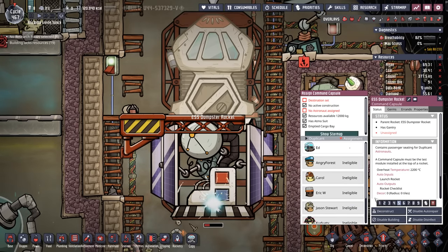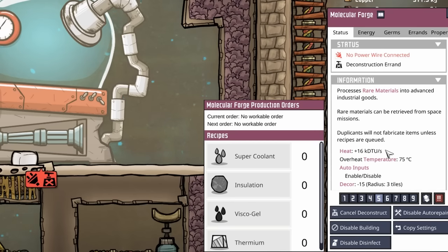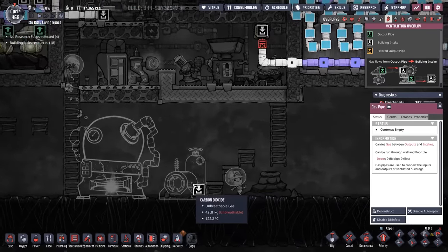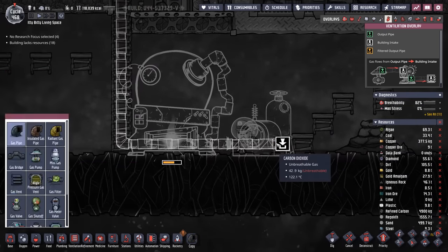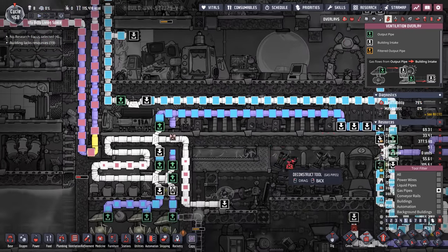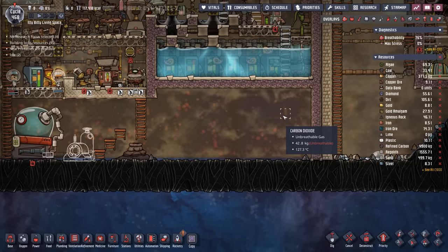Goodbye to the ESS dumpster rocket — you have served the colony well. In anticipation of bringing home some sweet rare resources, we're going to go ahead and move this molecular forge. As a reminder, it outputs 16,000 DTUs per second. We're also going to be putting the oxalite refinery right next to it, and that means it's time to get a pipe of oxygen in here. We're going to grab the line right off of here, because the oxalite refinery does not care how hot that oxygen is. And since we're messing with the oxygen system, we're going to remove the gas bridge and everything in here, since we'll no longer be using it to provide oxygen for the colony. Eventually, this line is going to go into liquid oxygen production.